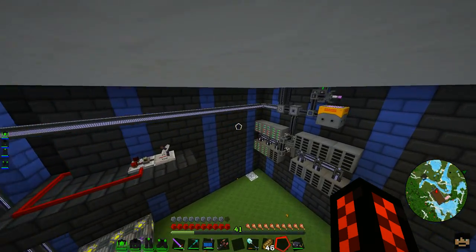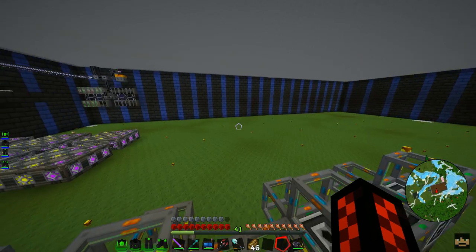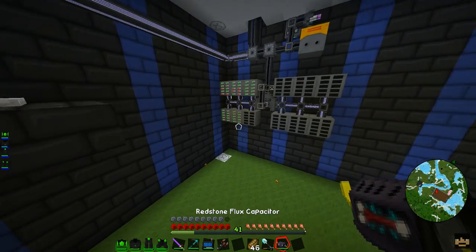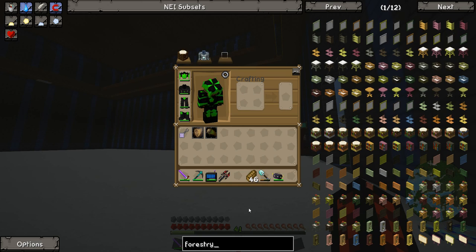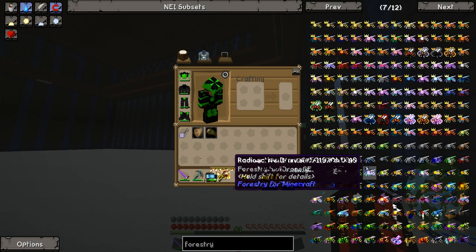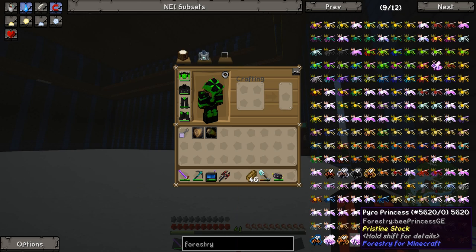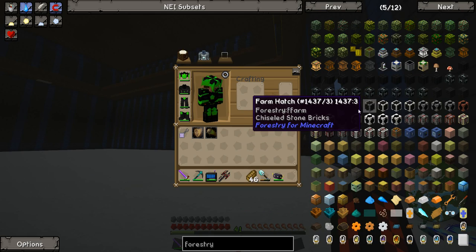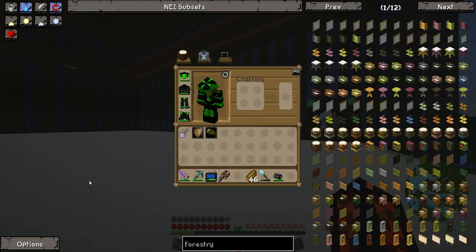The mod pack is going to get a new update soon, which will include updates to Applied Logistics — that's actually the main reason for the update. I think I want to get into bees from Forestry, I don't know, I just feel like it — probably because I installed Binnie mods earlier. There are a lot of bees to get — so many bees, far too many. I feel like I'm sort of setting it up in the background.